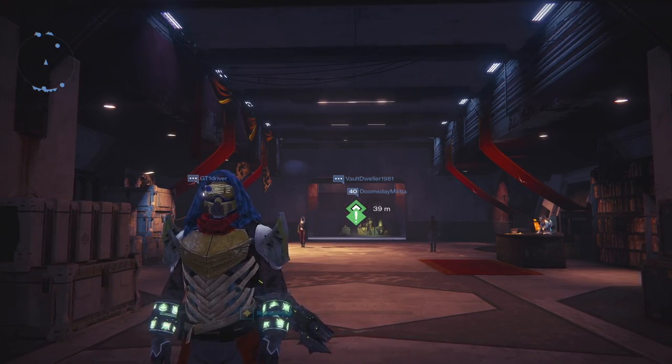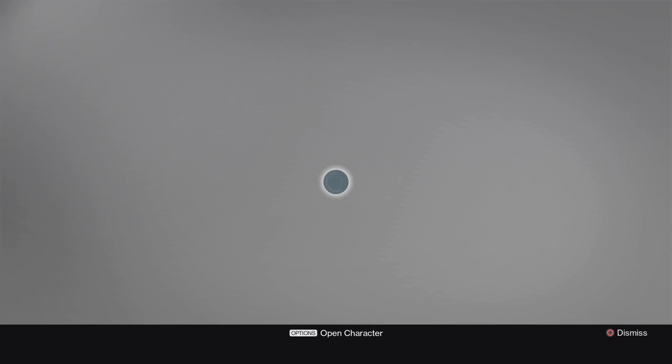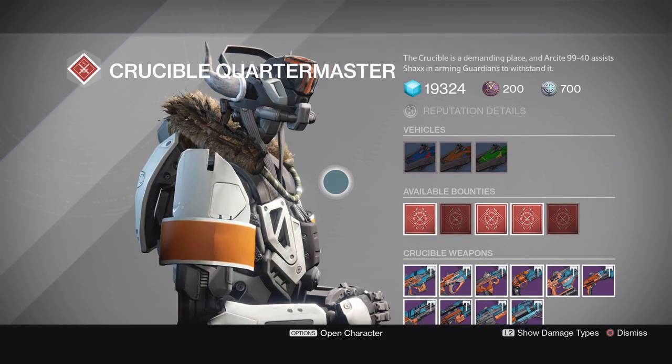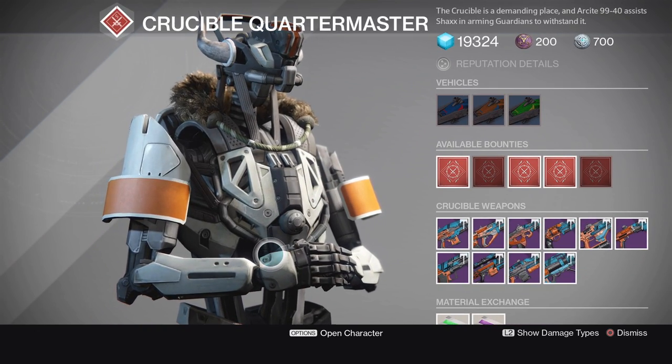What's going on guys, Briar Rabbit here. Today is Tuesday, that means a new vendor refresh for all of the vendors in the tower. We're going to take a look at the best rolls for each vendor and we're going to start off with the Crucible Quartermaster.